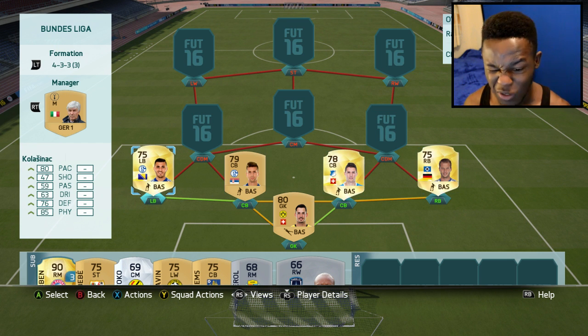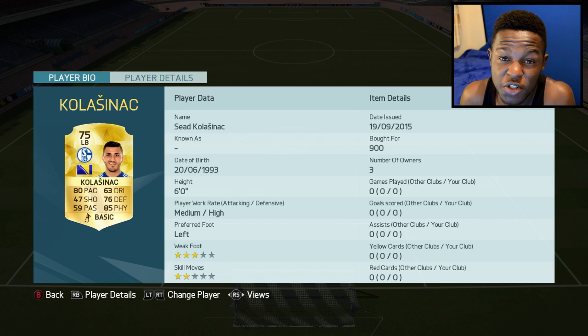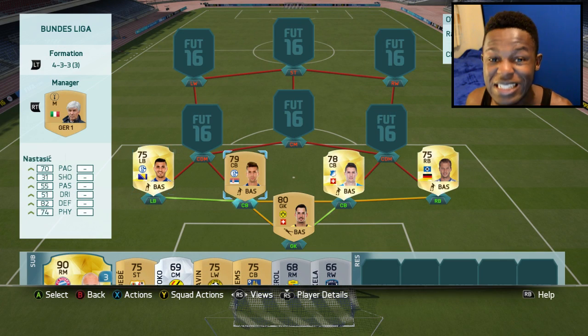For my fullback positions we have Diakmere as well as Kohler — I'm going to call him Kohler because I can't say his full name. He has 80 pace, 85 physical and he's just overall a beast. Only cost me 900 coins which isn't too bad given the fact he's a rare gold player, and yeah he looks like a pretty decent card.